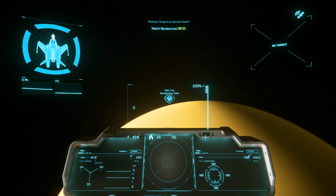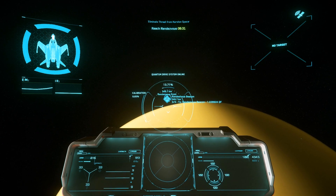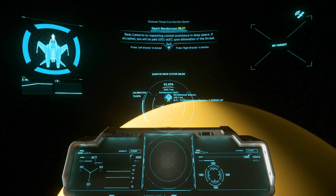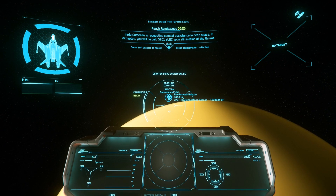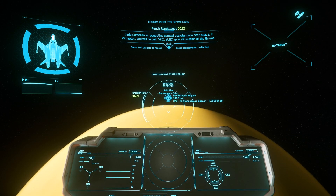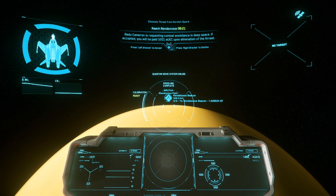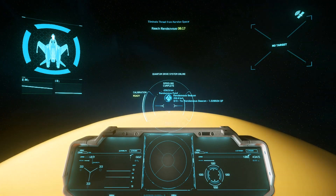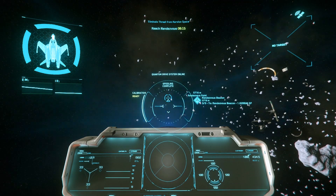Most people are probably aware that the ship exists, but you see them pretty rarely. You see Auroras much more frequently than Mustangs, and so I thought: is the Mustang bad? Is that the reason why no one's flying a Mustang, or what exactly is the reason for why I see so few people flying Mustangs?